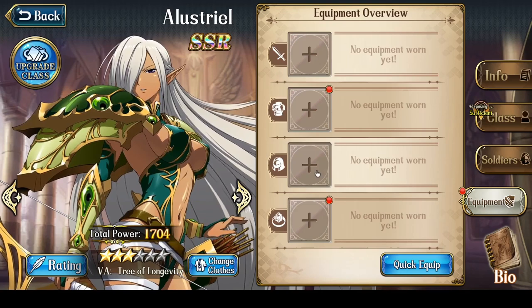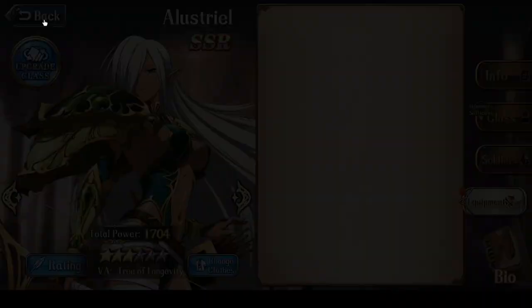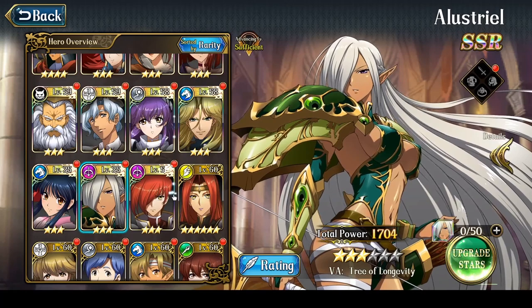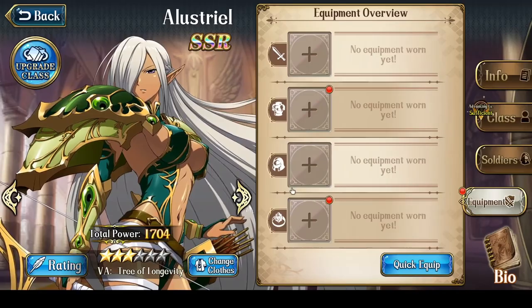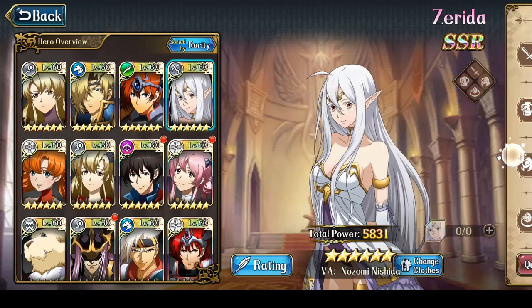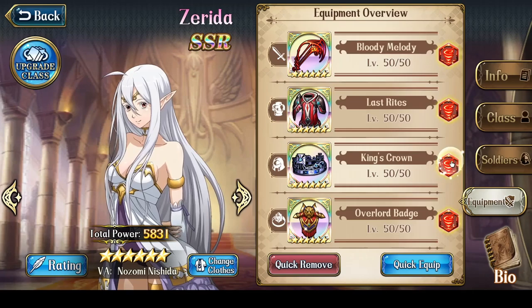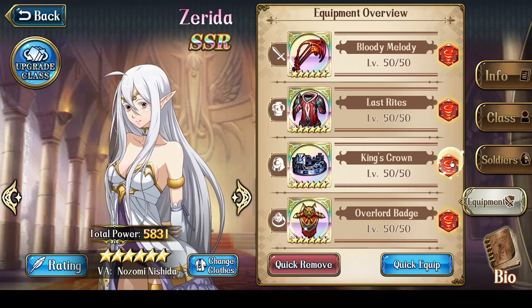Now let's talk about enchants. I actually recommend you enchant her Ullr's Bow with Breeze. The reason is she's probably going to steal gear from someone else for the Ancient's Call battle — for the armor, helmet, and accessory. For example, if I were to use Lestrel, I would steal the Last Rites and King's Crown from Zerida, which both have the Breeze Enchant, and then probably steal Elwyn's Slayer's Emblem, which also has the Breeze Enchant. That gives her best-in-slot gear for the Ancient's Call fight, and all I would need is to enchant an Ullr's Bow with plus 15% attack.